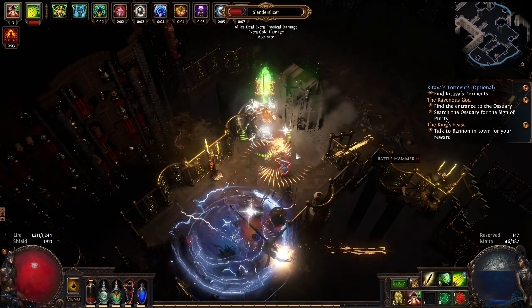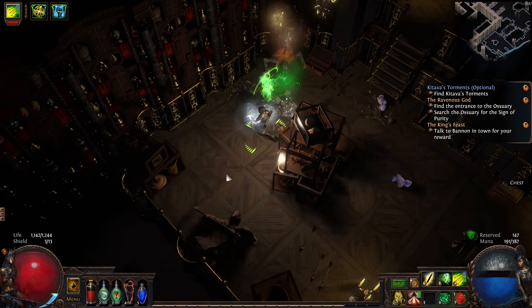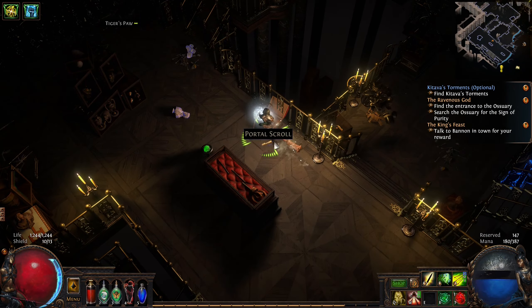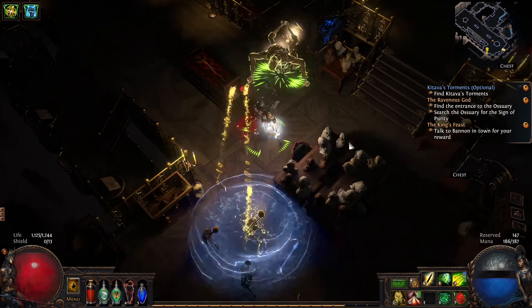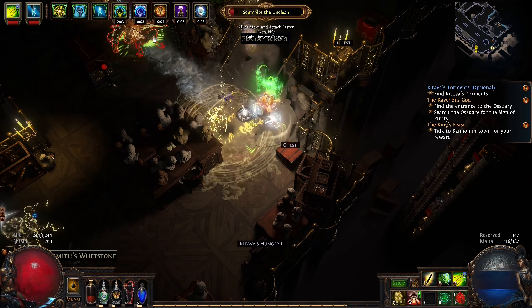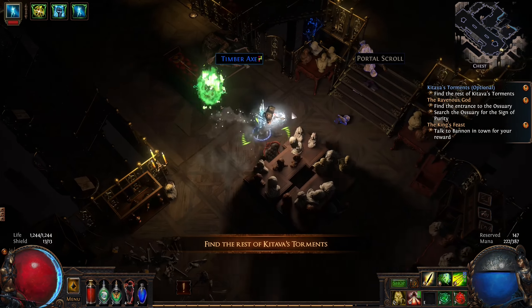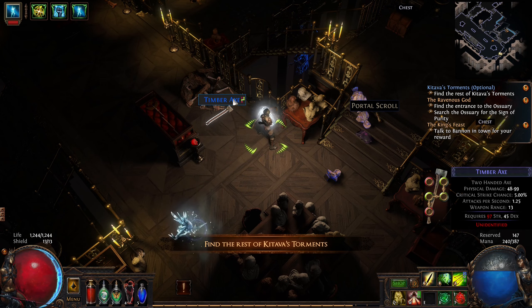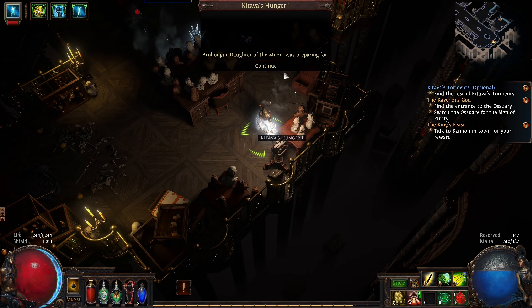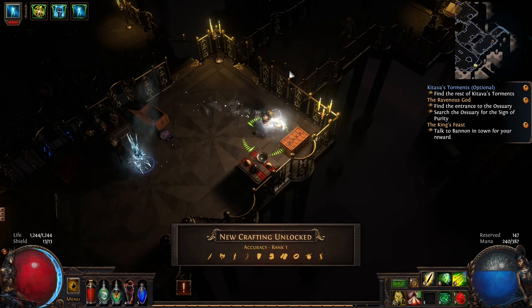We are taking some damage here from these characters. How are our defenses? They're doing pretty good. But too many of these magical creatures are really bad for our health. So we have to use our flask a bit more often than I thought. Okay, here we found a four gem, a five gem, four-link axe. Scrolls of Wisdom — another recipe there.